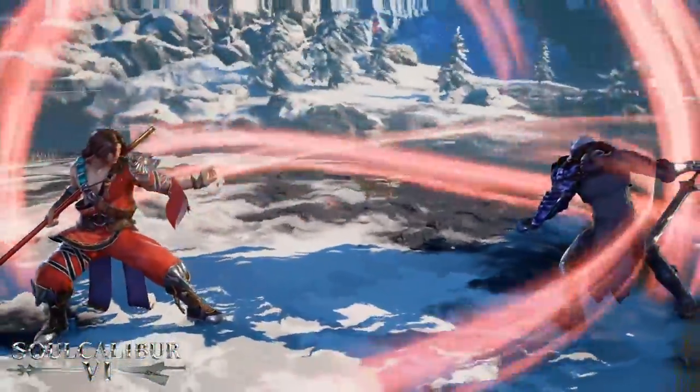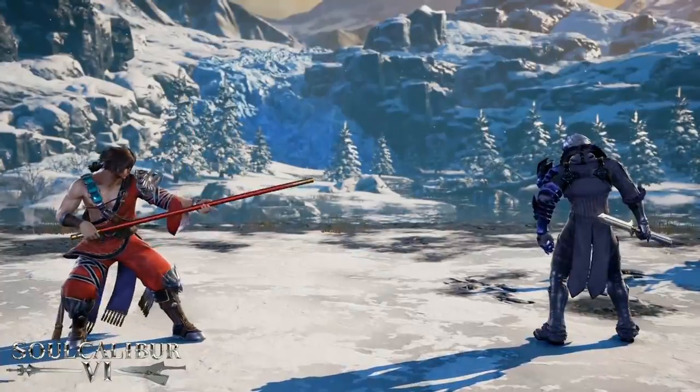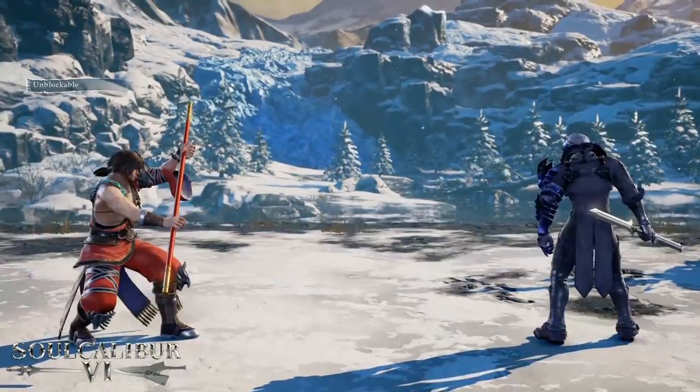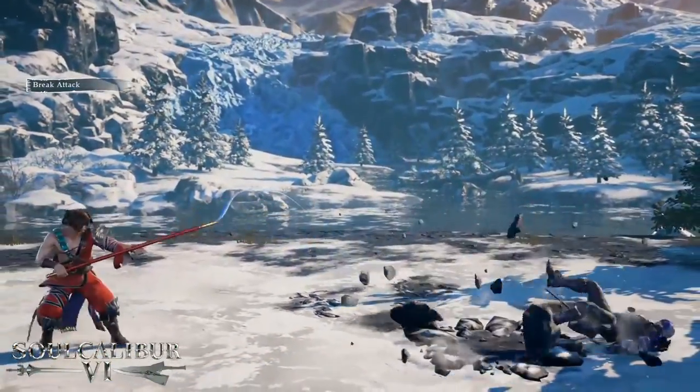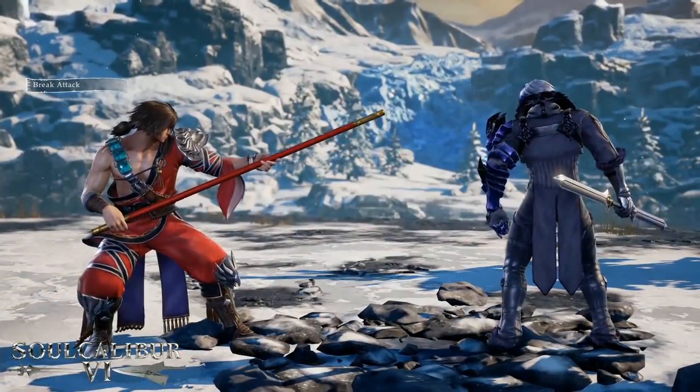Another new element in Soul Calibur 6 is the reversal edge. What it does is put you into a cinematic sequence where you're able to outguess your opponent, either putting you into a bigger advantage opportunity or potentially getting you more damage, but you have to be very careful on how you use it. It's one of the best ways to play defensively and break your opponent down.